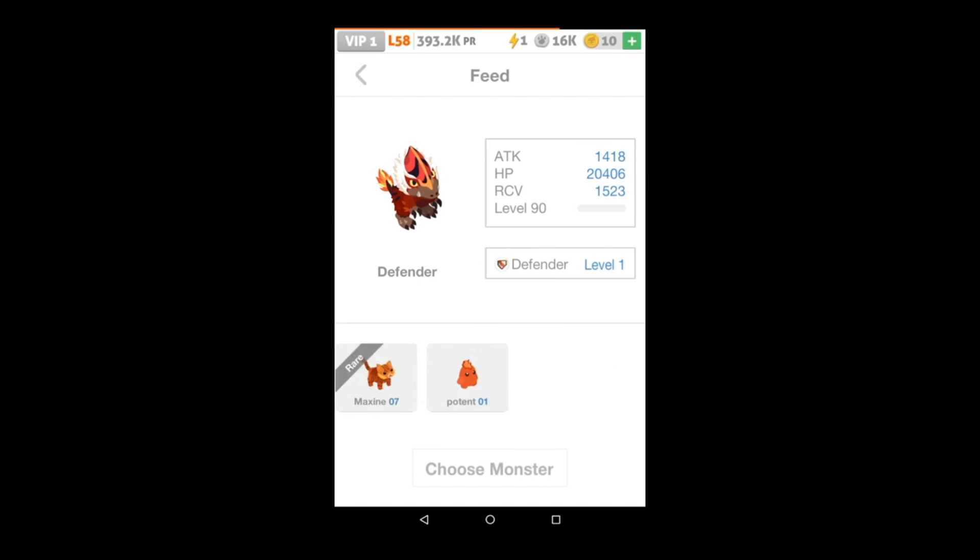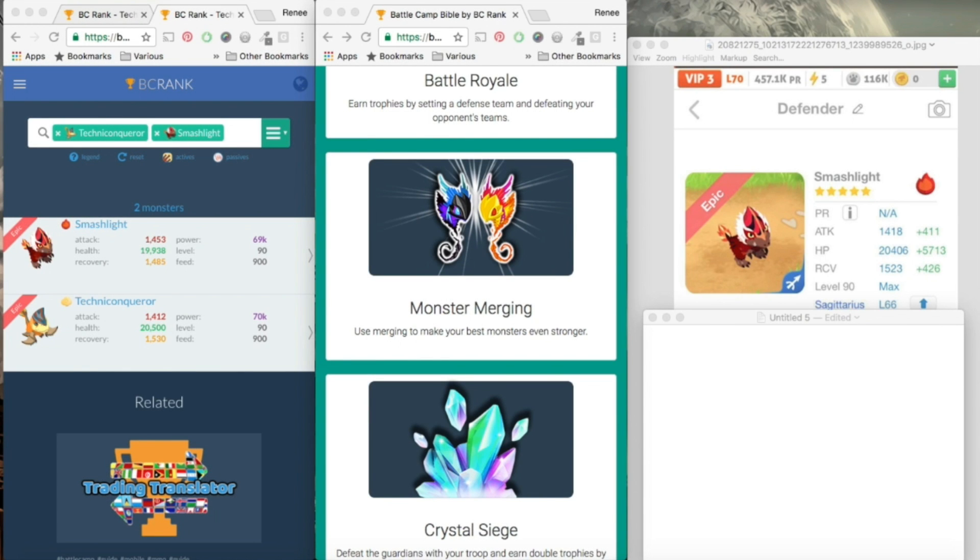Alright, so never before seen stats on a Smash Light. I'm going to inspect these numbers and do a little comparison about how this works and figure it out. I took a little break and checked out the numbers for this mixed merge evolution and it was not what you would expect. My theory was that it would be a 50-50 split between the evolved versions of these two mobs, but that is not the case. I'll be taking a look at those numbers, explaining how BC got them, and also how to use my calculator to find out what the stats of a merged mob will be.